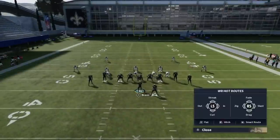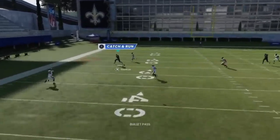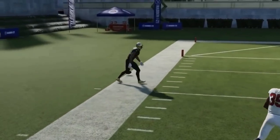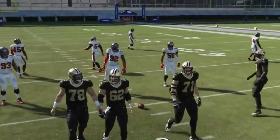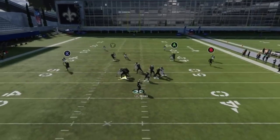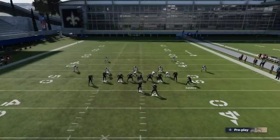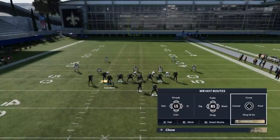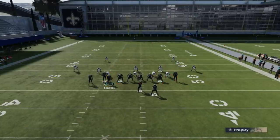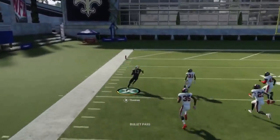For PA Shot Seams against cover 2, put the X route on a flat route and smart route the Y route. If you're at like second and five it's going to be an even shorter release. The Y route gets outside that coverage really easily. You run out of bounds if you're not careful — try to run to the open side of the field. You can kick it up a notch by motioning a receiver over and putting him on a streak, which pulls the safety back even more and makes that outside throw even easier, giving you a really easy one-play touchdown against cover 2.